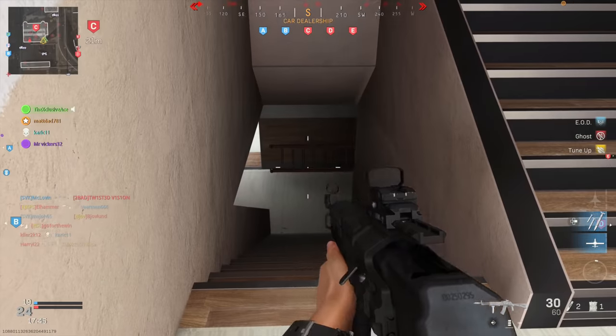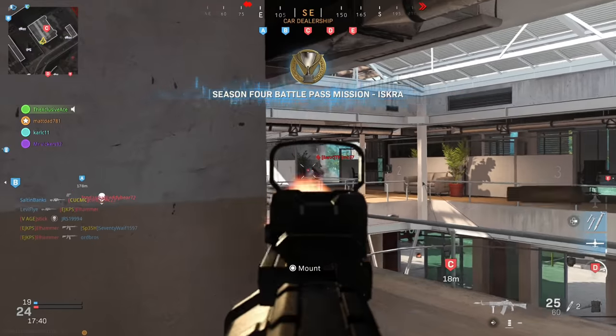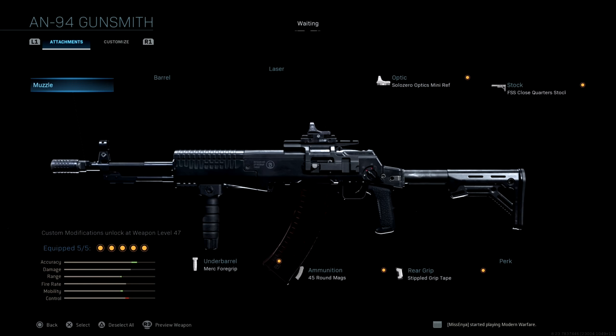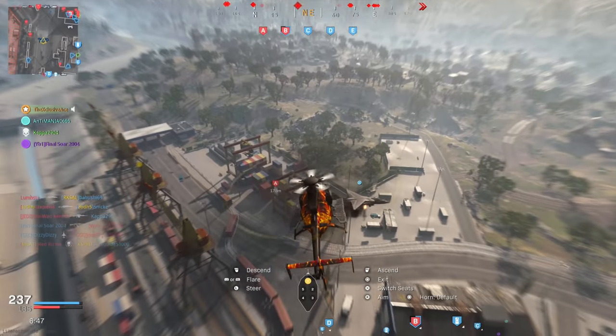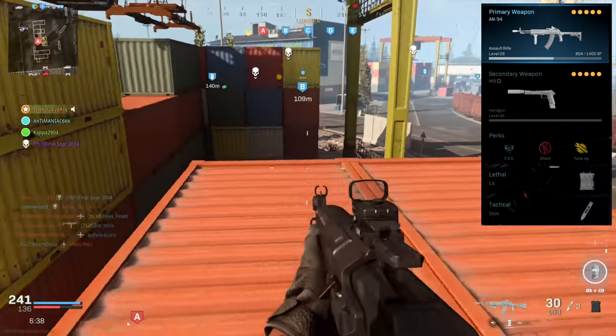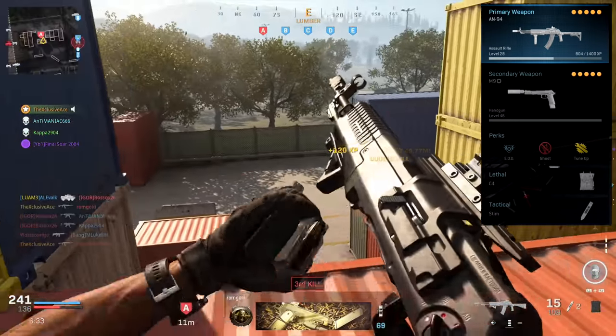Now let's move into some great attachment combinations and example class setups. The first setup is designed for regular multiplayer. I don't feel the barrel attachments are necessary, so we're running without one. We've got the Solo Zero Mini Reflex since I don't like the iron sights, the Close Quarter stock and Stippled Grip Tape to help with ADS time for a more mobile playstyle, the 45-round extended mag since you burn through ammo quickly when firing in burst, and the Merc 4 grip for recoil control, hip fire, and a movement speed boost. The example class uses an M9 secondary, EOD, Ghost, Tune Up, C4, and Stim Shot.